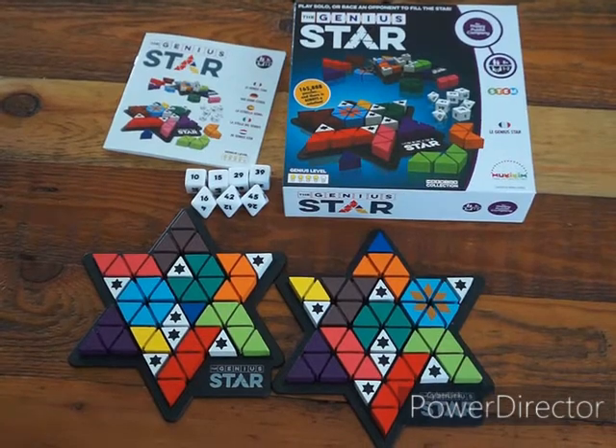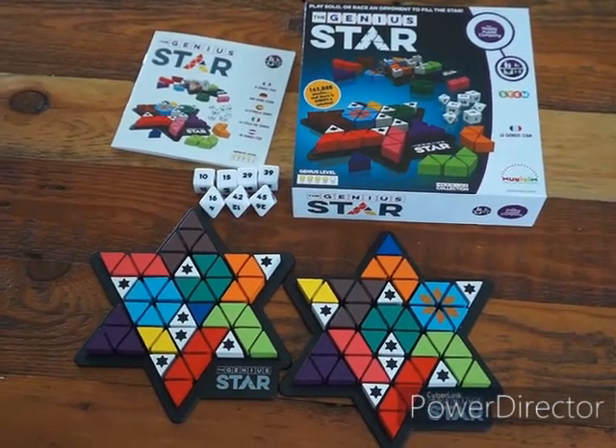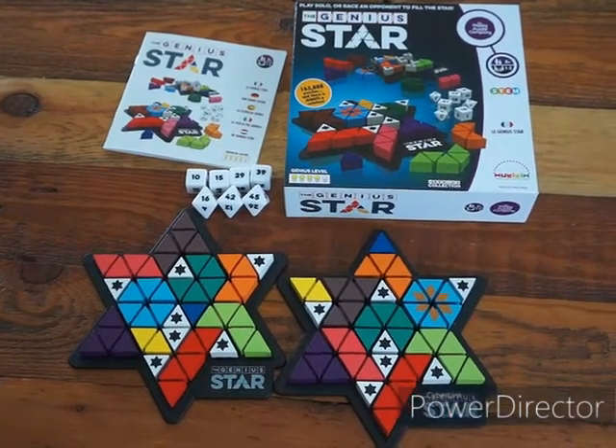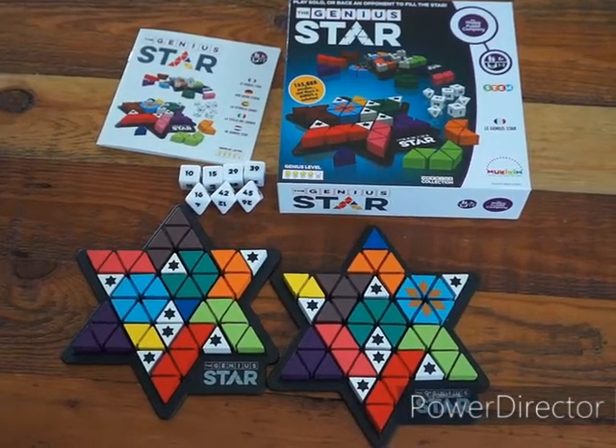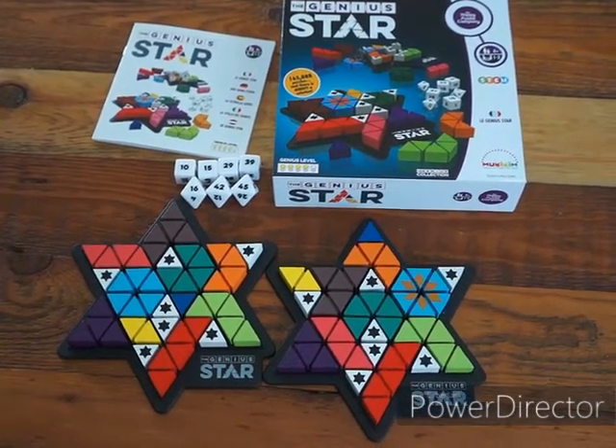The first modification is the Double Win. This one can be played if you are playing multiple rounds of the game. If a player finishes first with a Golden Star on their board then they get two points instead of one.